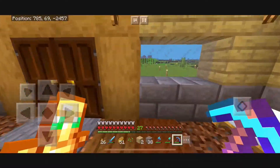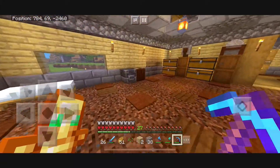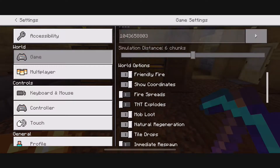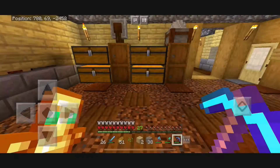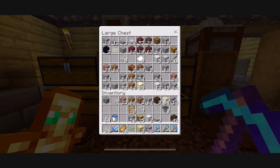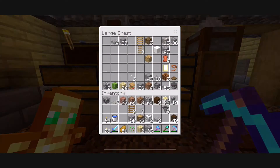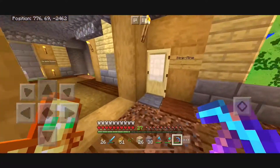I now have mob griefing on in my world despite not really wanting to, so creepers and whatnot are going to be fun. For the time being I also have keep inventory on, just because I would hate to lose all my stuff right now since I'm just getting started. I might eventually turn that off and be a riskier kind of player. I put those in here for some reason — but yeah.